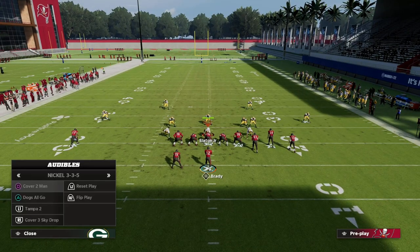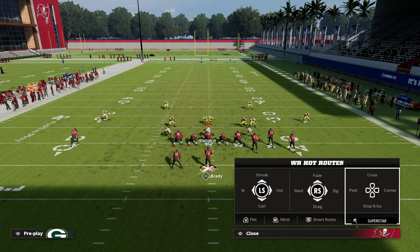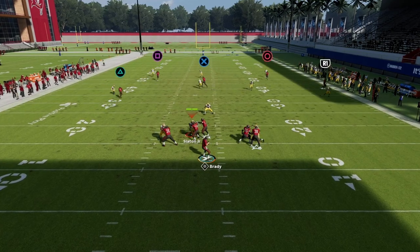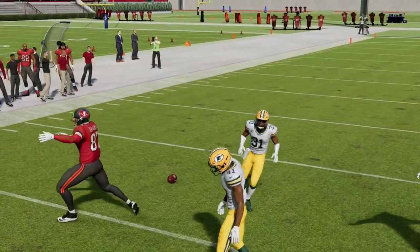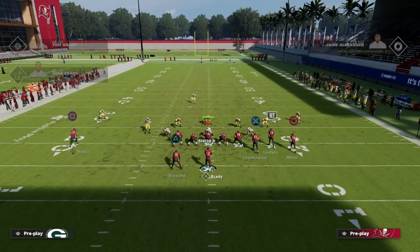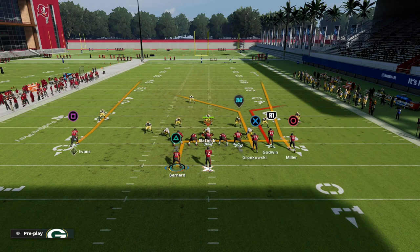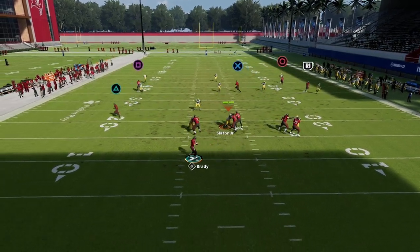One last thing: you can put your running back on a wheel, but my suggestion would be to motion the outside receiver inside first. However, I wouldn't actually put him on a wheel because it creates poor route spacing — those routes bunch together. What I like to do is take my running back and put him on an in or an out. Something like a high-low read is such a good combo against most coverages.